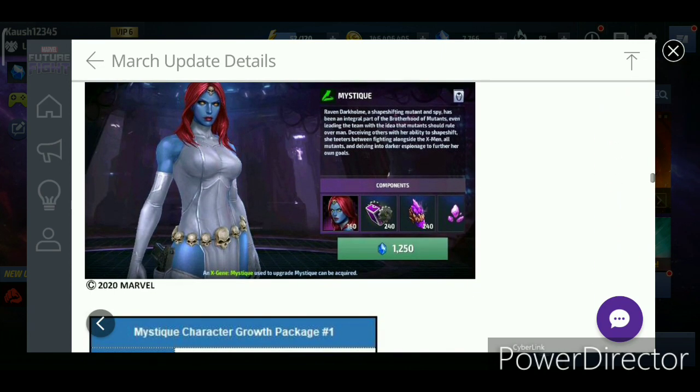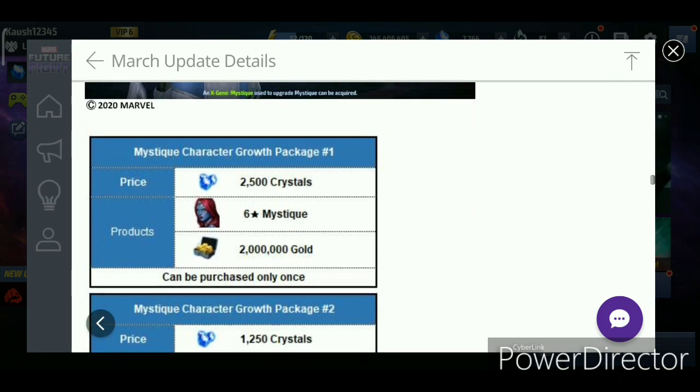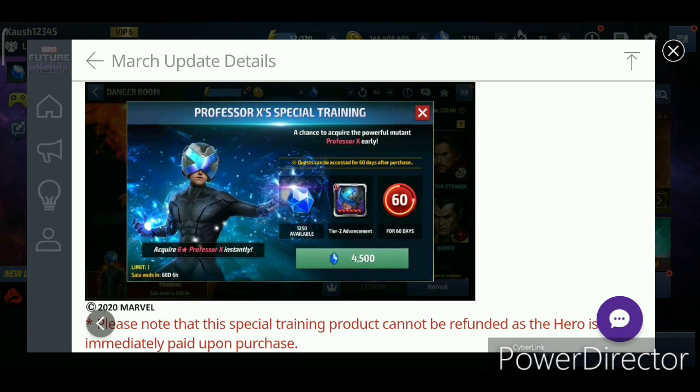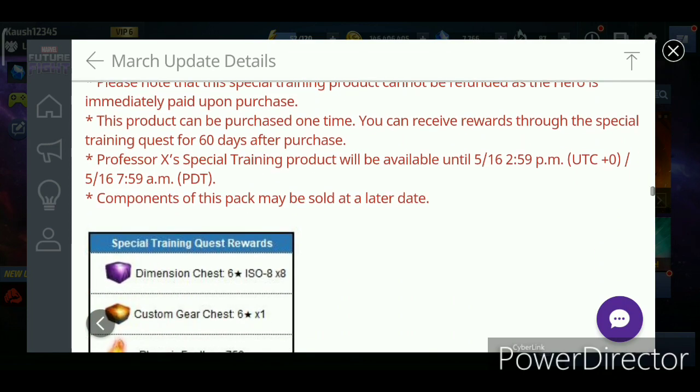Mystic can be acquired as a crystal wall character for 2,500 crystals — that's without a sale. On sale, it will be around 1,785 or 1,750 crystals for a six-star Mystic. And we have the Danger Room special training reward, just like Rachel Summers and Negasonic — Professor X here for 4,500 crystals, which will give you 1,250 crystals back. That's around 3,300 crystals net.